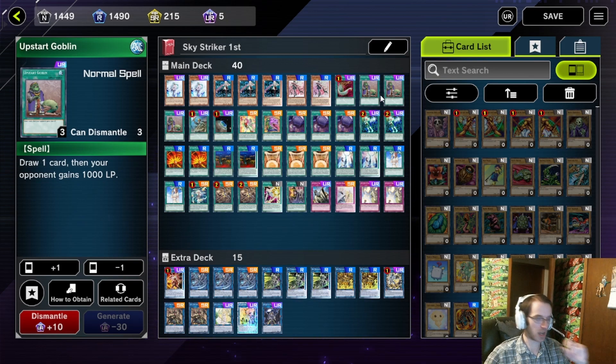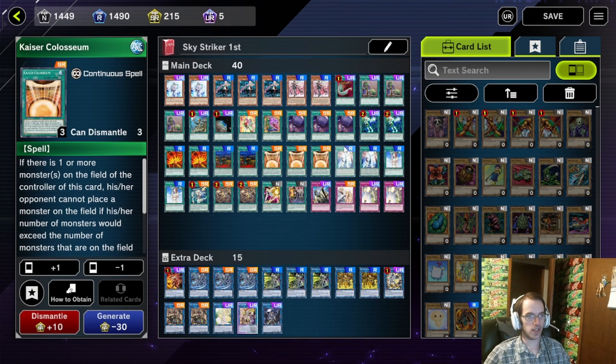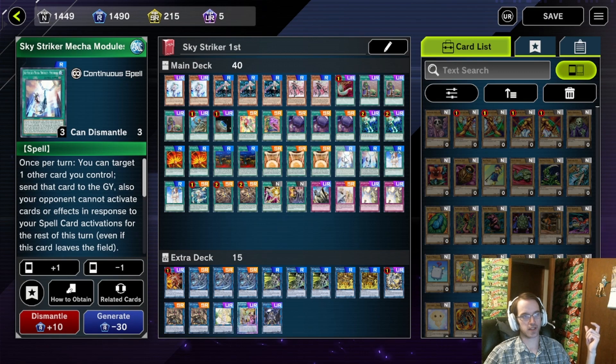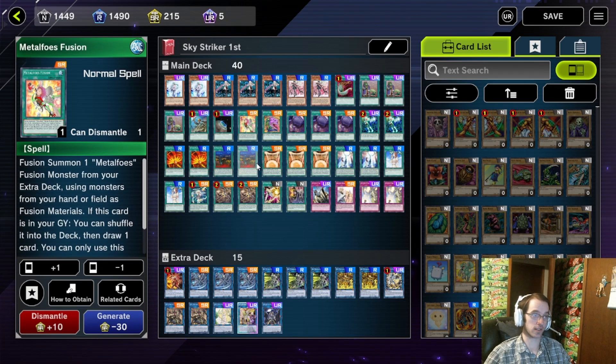Cards like Upstart Goblin simply draw a card and put a spell in the graveyard. We have three Upstarts and three Foolish Burial Goods for the Metalphos Fusion combo. If Metalphos Fusion is in the graveyard, you can put it back in the deck and draw a card — this can give you your Solemns, pretty much anything you're looking for, and hopefully your Coliseum since those aren't searchable. You can sometimes have a Metalphos Fusion in your starting hand, but things like Multi-Role, Area Zero, and Afterburners can technically destroy your Metalphos Fusion to get it in the graveyard, so there are outs.